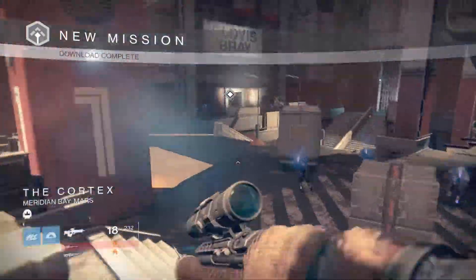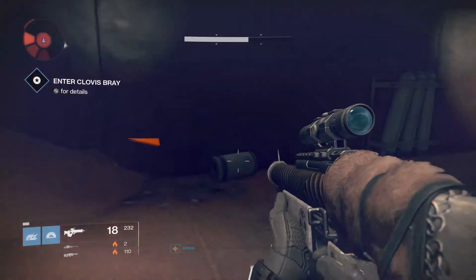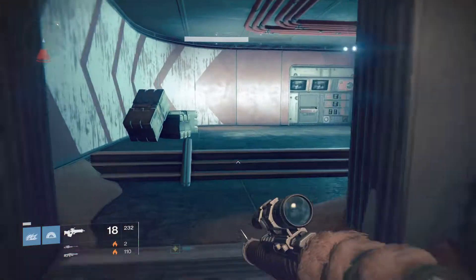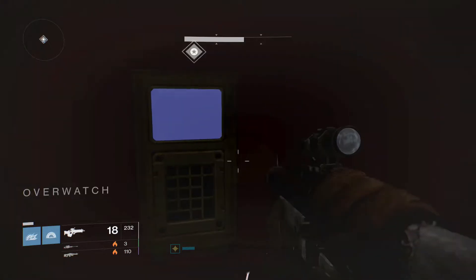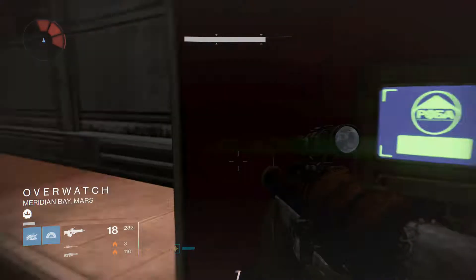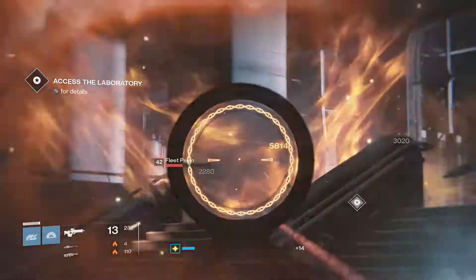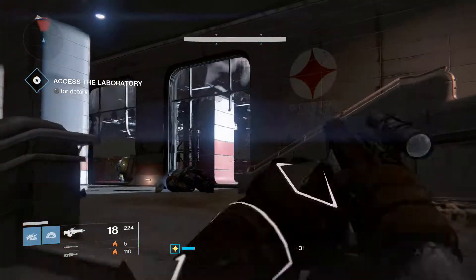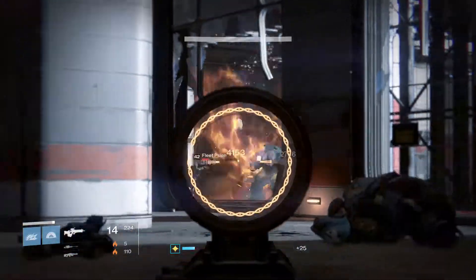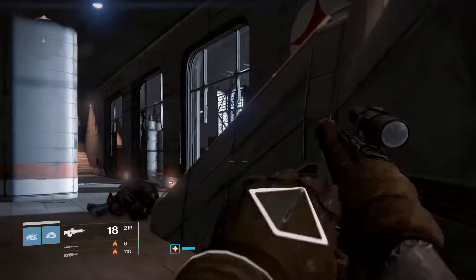We start right where we took out the players and we make the fall here. We just want to run right by these guys. This is probably a better runner and jumper. And we are going to be going down into the depths, fighting increasing numbers of Kavel along the way.